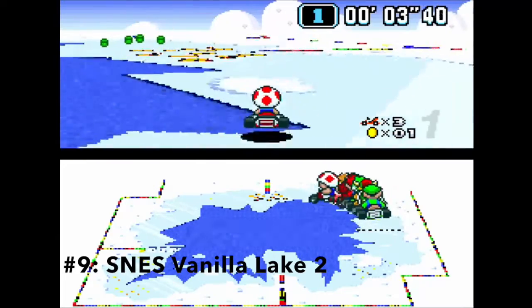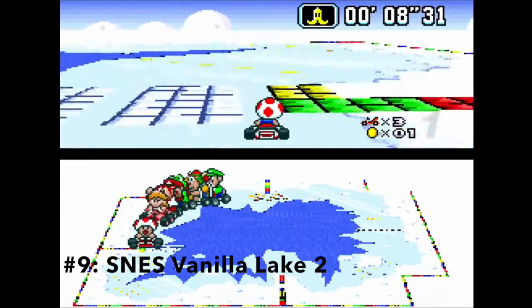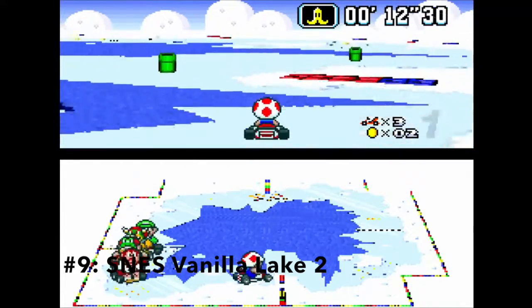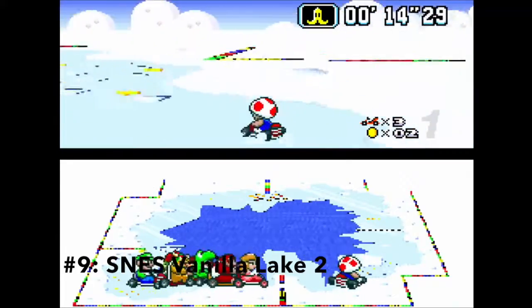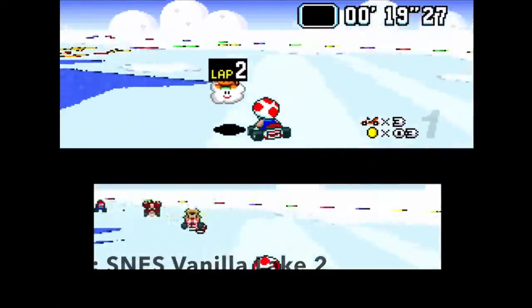Vanilla Lake 2 is better than Vanilla Lake 1 because you can actually see a lake. Apart from that, there's not really much to say, because it's just a big circle. The reason it's better than Snowland is because the screen doesn't shake, so you don't get nauseous while playing the track, which I always find enjoyable.